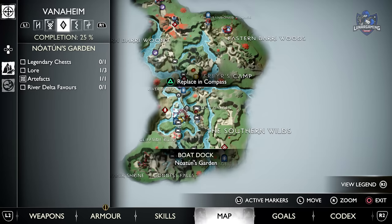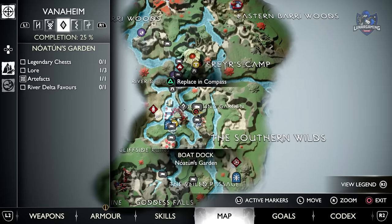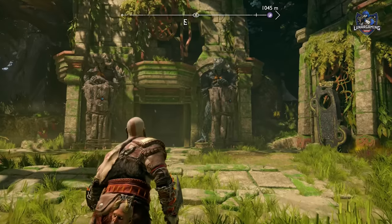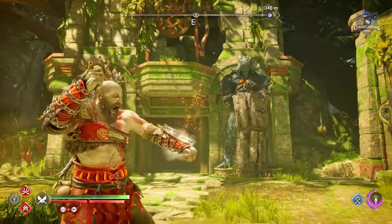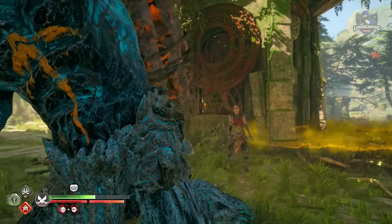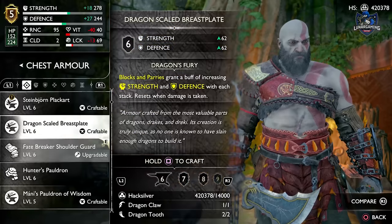Lastly, you will have a double troll boss fight. Head to Vanaheim and the river delta, then follow along to the spot marked on the map here — Noaton's Garden. Once defeated, the trolls will drop slumber stones, which when you head to the blacksmith can be used to craft the Steinbjorn armour set.